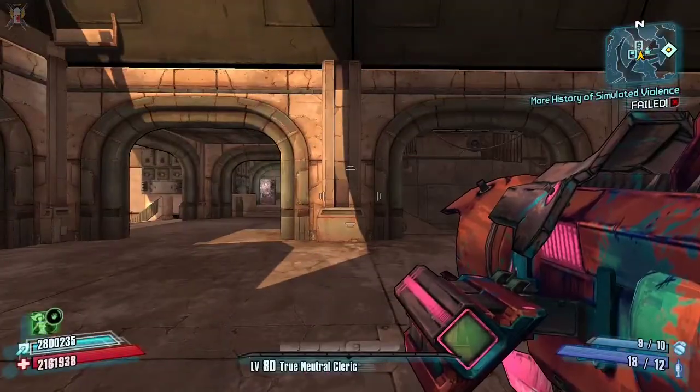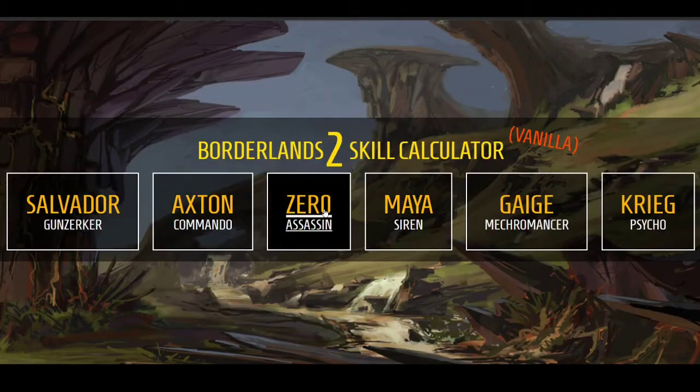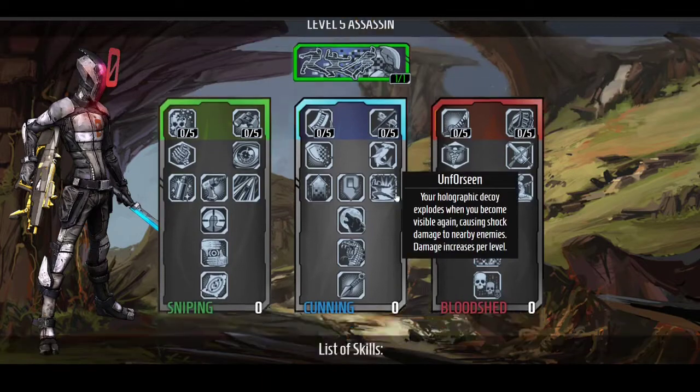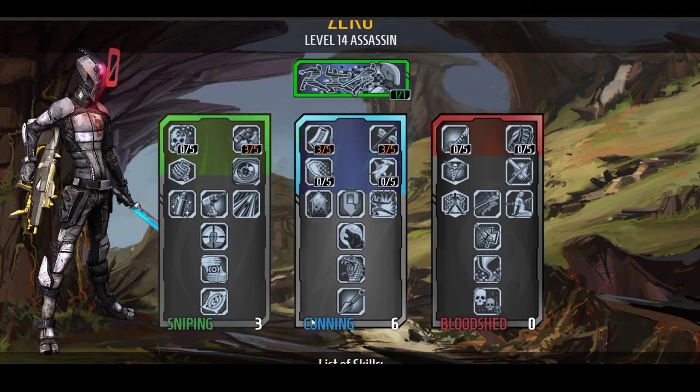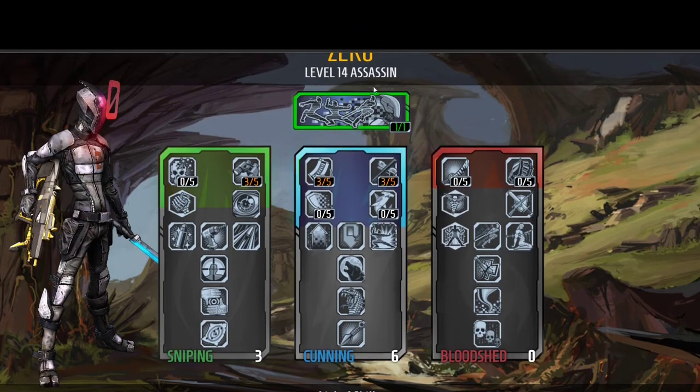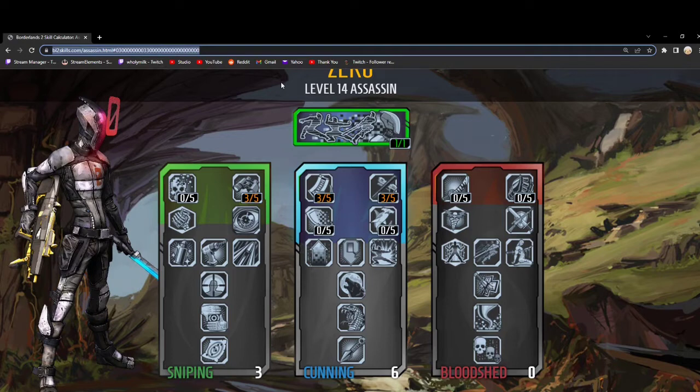Or you could also go online, Google 'Borderlands 2 skill tree calculator', go to vanilla in most instances, pick your character from there, and then just spec out the character however you would. At the very top of the screen you should be able to see a URL with the code. You just copy that and you can paste it wherever you need to go.